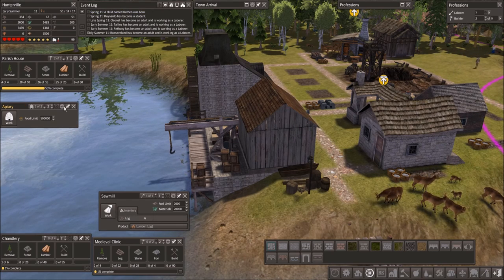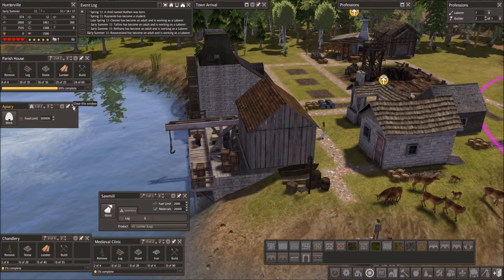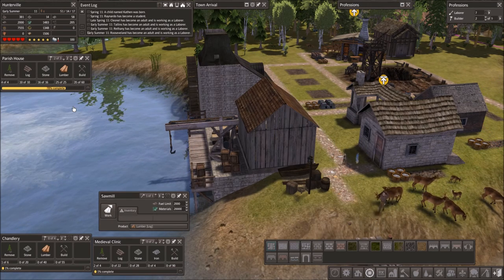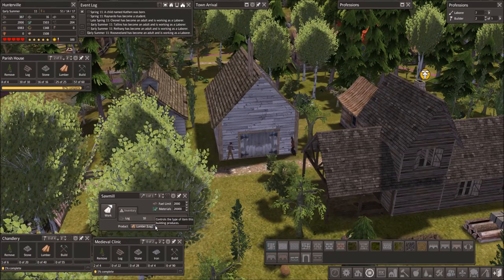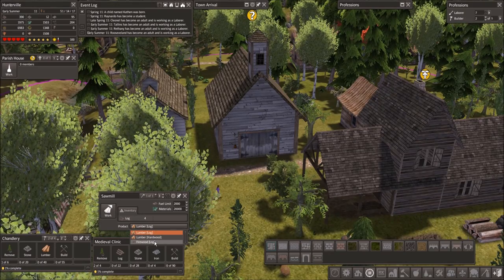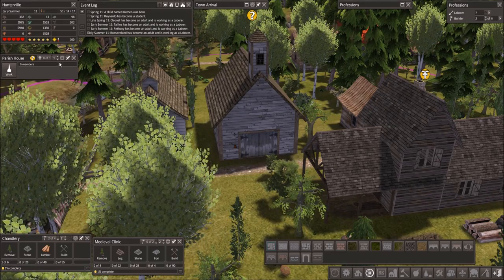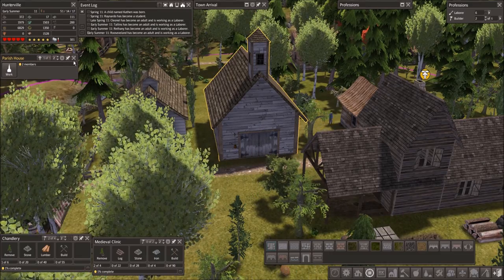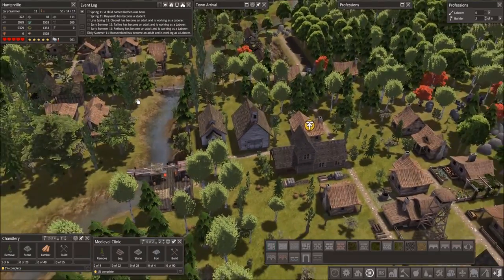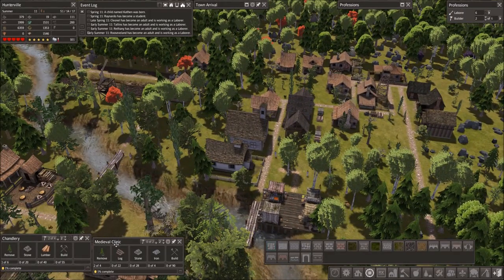The other apiary's done, so we'll get two people working in apiaries - one in each for now. The parish house is almost done. We'll switch this back to firewood. Parish house is done - let's add a cleric. That'll make the people happy in this area.